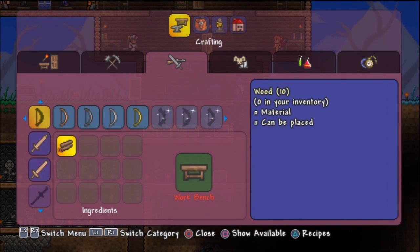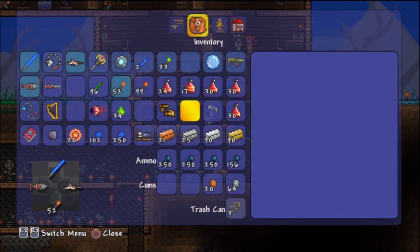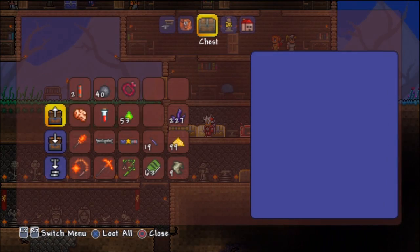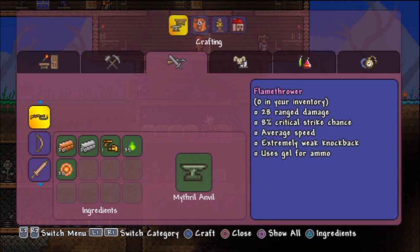Let's make this flamethrower! I've been waiting. Why is it still not — for some reason I lost a Cursed Flame. Makes no sense. Can we make the flame? Yes! There it is, guys — the Flamethrower! We have completed our objective and obtained it.